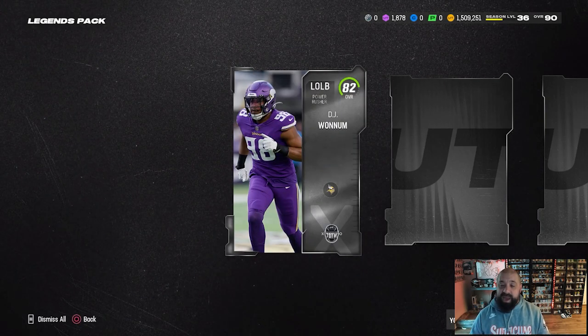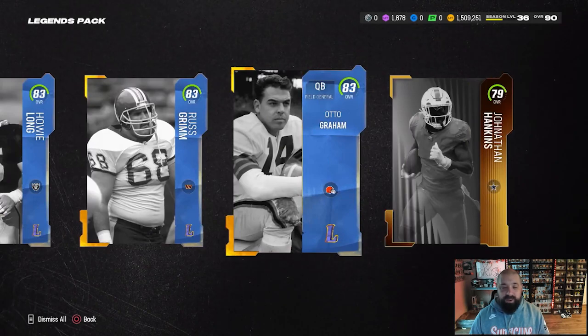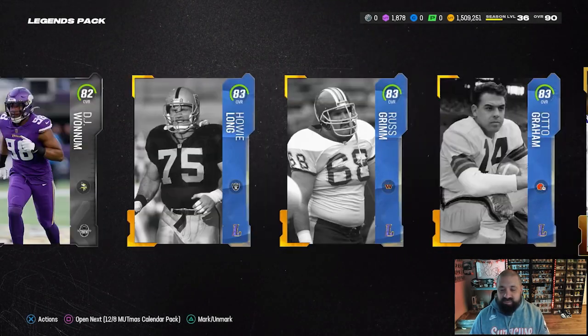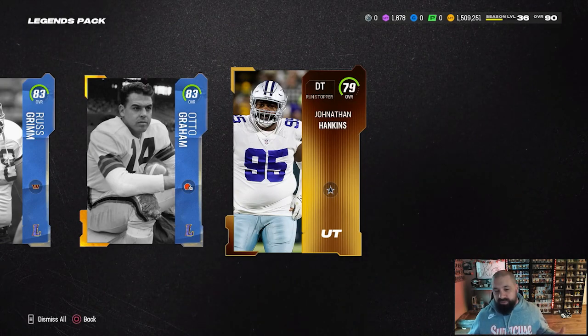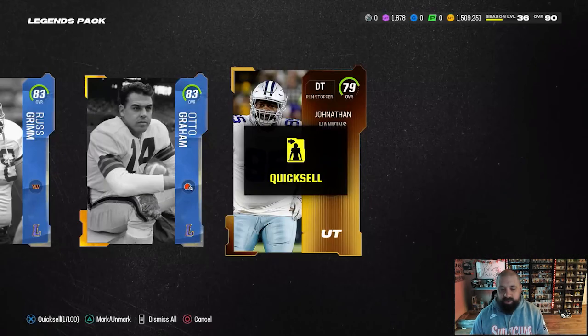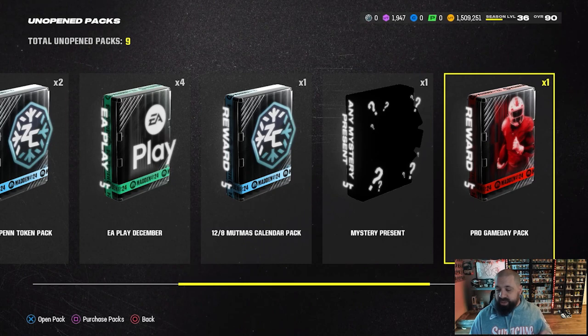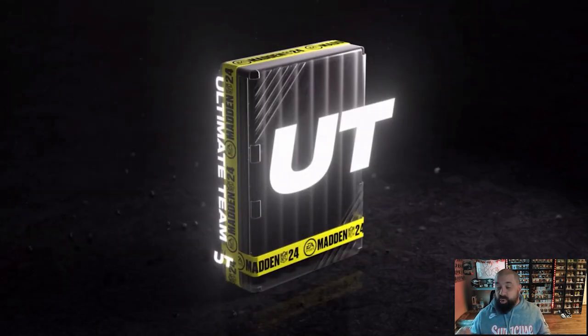I want that Gary Anderson LTD in this pack — he's selling for like 500,000 coins, that would be a great stimulus back to the No Money Spent squad. Looks like we got mostly the bare minimum here — 83s, an 82 team of the week, and a Cowboys gold card which I'm just going to quick sell. I'm going to save a lot of the presents and Zero Chill packs for a future video.